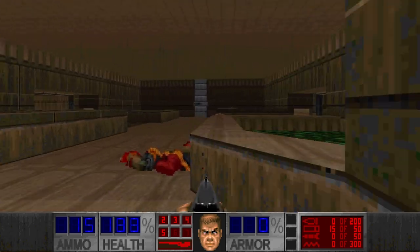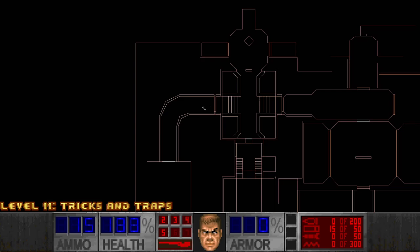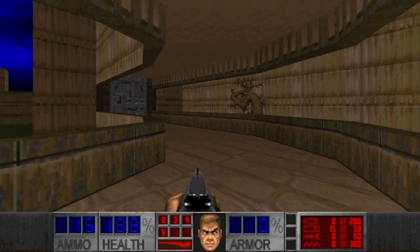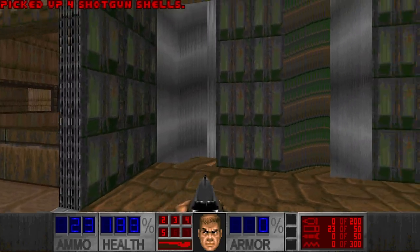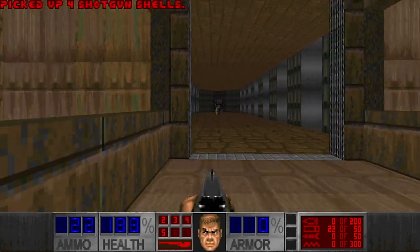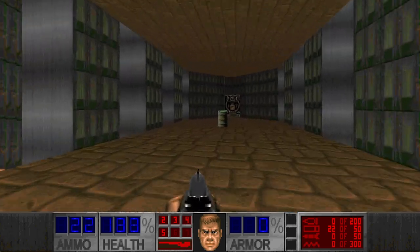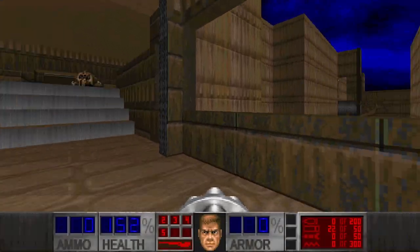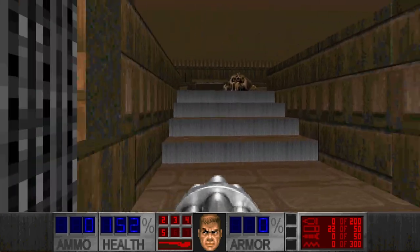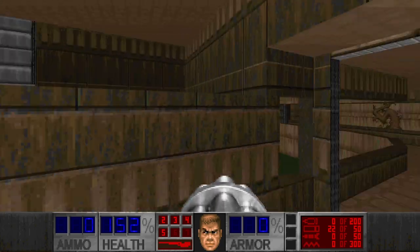I really don't have any ammo, so I'll have to punch these guys. Now this door is opened — probably the berserk pack is accessible from here. And look at this — I think this is a trap with all the mirrors. Not sure if it's intentional. At least the hell knights cannot get up here.